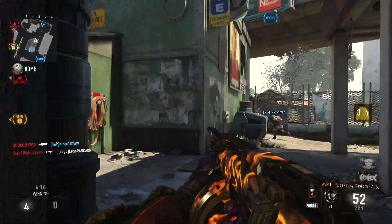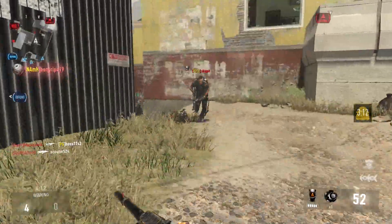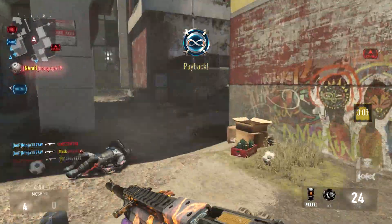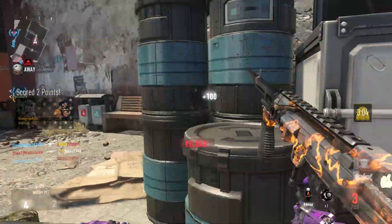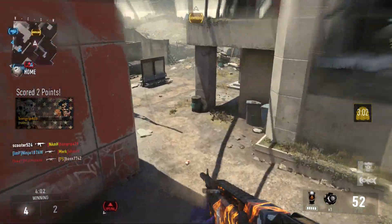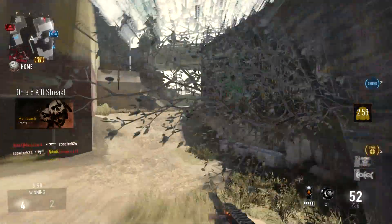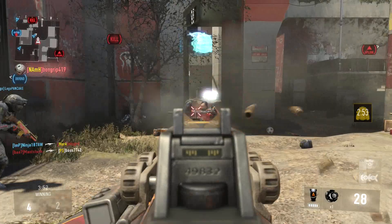The first camo you're seeing right here is called the Fire Camo, on the ASM1. This is actually probably the first ever video with gameplay of this, so you guys watching right now are the first ever people to see these camos in play and actually playing them online.